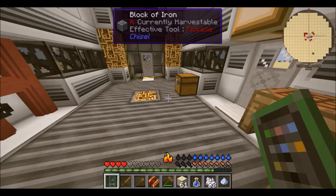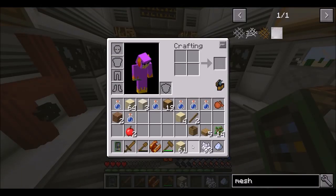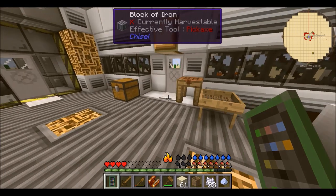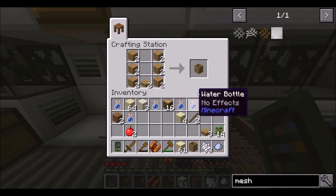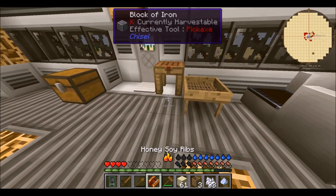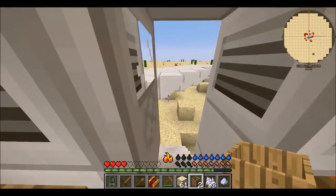Now we want five dirt — oh crap, how do we get five dirt? We're gonna need some more barrels. So we're gonna leave one of these in here for now, and take the other two.